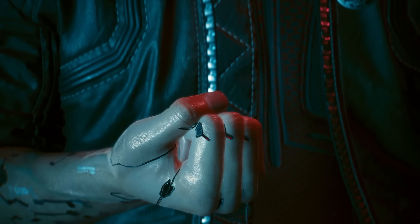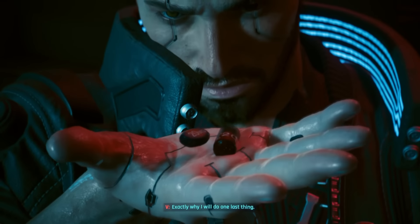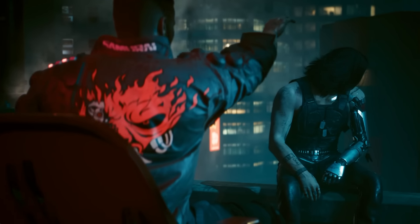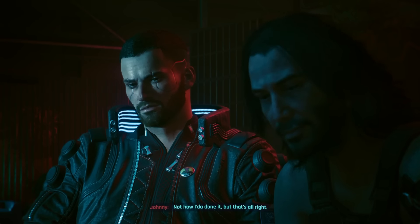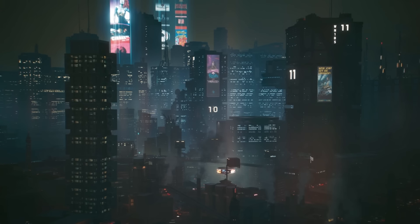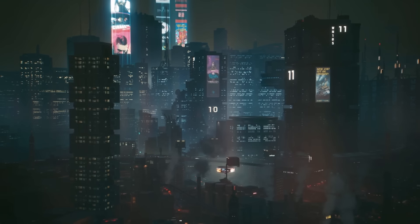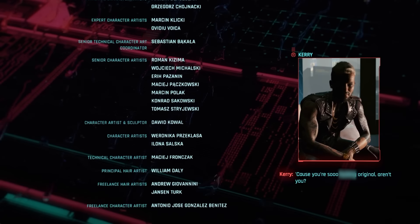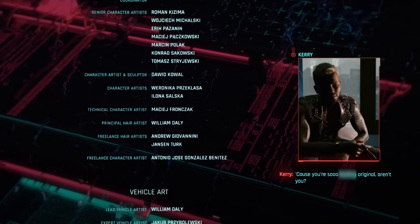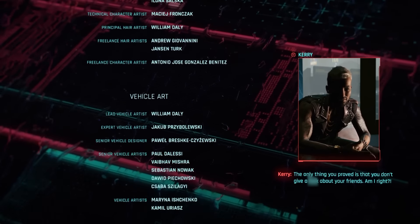Pick this option and V tosses the pills, which — unbeknownst to you — locks you into a brief chat with Johnny in which V explains they've decided to end their life by gunshot. Not how I'd have done it, but that's alright. Then... that happens. Then, over the credits, all your friends give you a ferocious bollocking for choosing this ending, even though there's a strong chance you didn't really choose it at all.